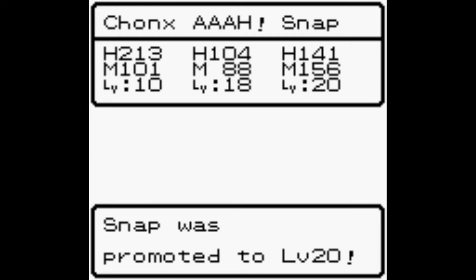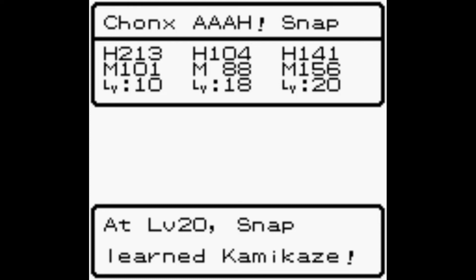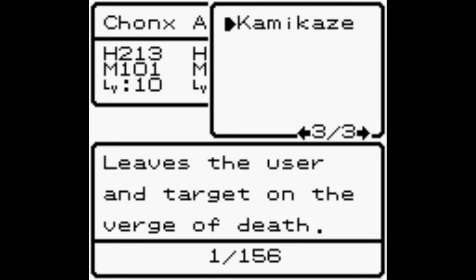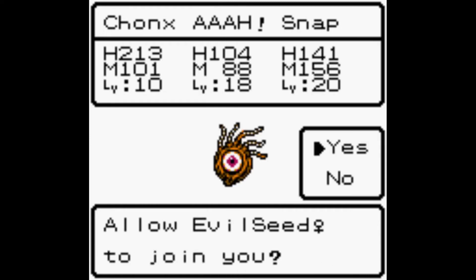Snap went up a level - time for more decisions. Blaze Air became Scorching, well we know what we're getting rid of. Not as many hard decisions as I thought, but that's okay.